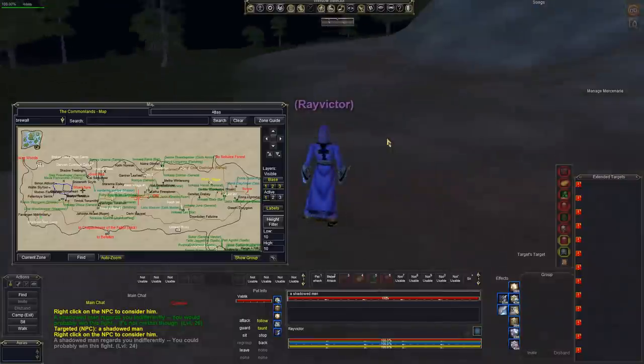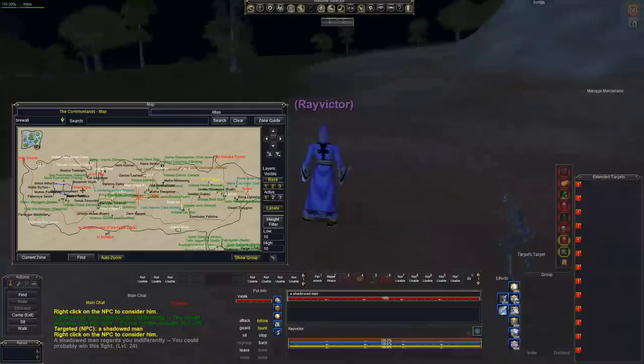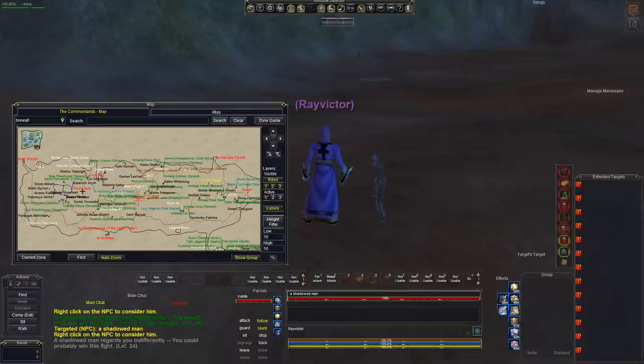In making this video, I had my higher level character clear this camp many, many times. I would estimate I cleared it off 20 times. The spawn rate is about six to seven minutes, so you do the math — that's almost two hours of clearing it off. I didn't do it in one sitting, but I did it randomly whenever I had a chance. Expect a long wait here to get this one item.